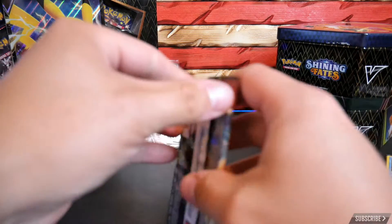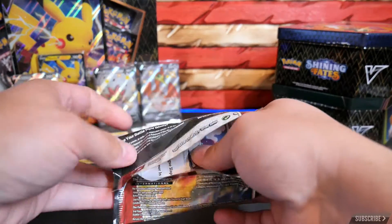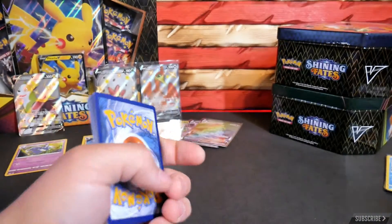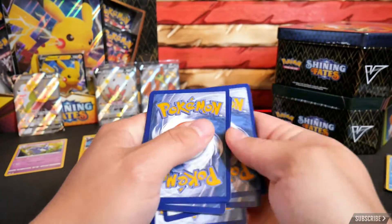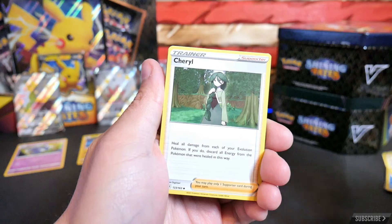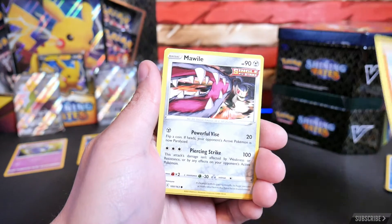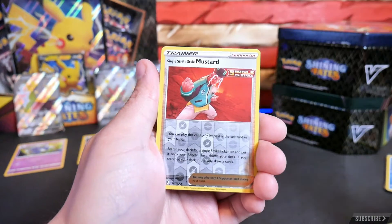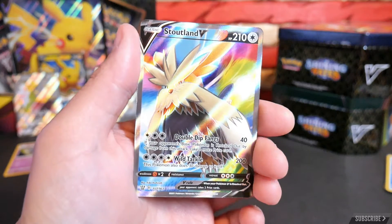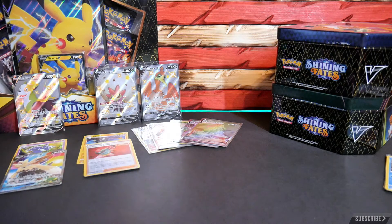Hopefully you guys are enjoying this little series of trading cards. I also have in the works a die-cast car video that I'm filming currently — if you're here for the die-cast car vids, stay tuned, there's some heat coming up. Pack two: Durant, Mustard, Cheryl, Lickitung, Horsea, Horsea, Mankey, Mawile, Fomantis. Reverse holo Mustard. Oh yes — Scoutland V full art! Jeepers, off to a super sick start.